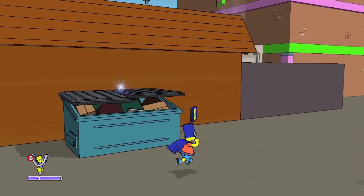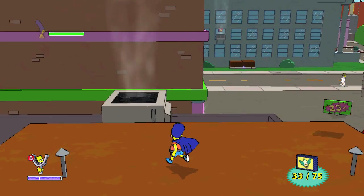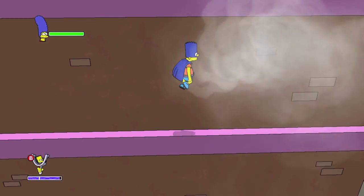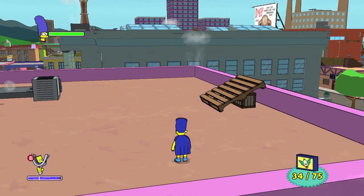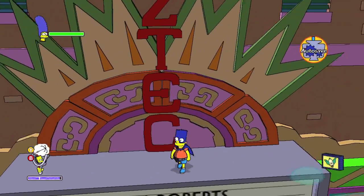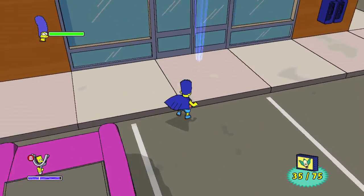Head behind the Quickie Mart and grab it by the dumpster. Also jump on top — there's a vent right next door. Take this to the next building; don't get stuck on the rings because that's annoying. But on the top is going to be number 34. Then drop down — this is the Aztec Theater — jump on the marquee and grab number 35.